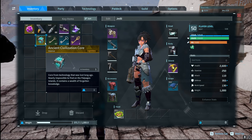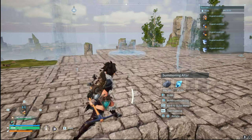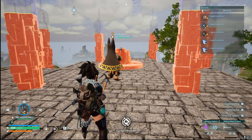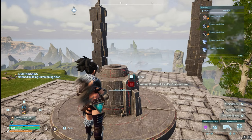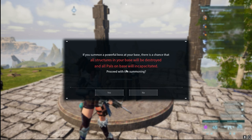The last reward I got is the new ancient core — a legendary material used to craft new things like the electric egg incubator that controls temperature, as well as the ability glasses. From the normal version you get one ancient core, and from the Libro harder version at level 50 you get two. You need five to craft the glasses and five for the egg incubator, so you'll need to defeat a good amount of Bellinors.